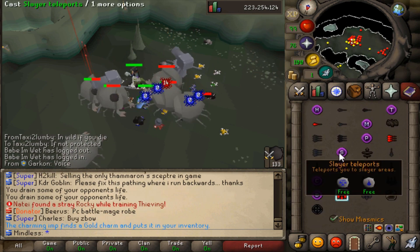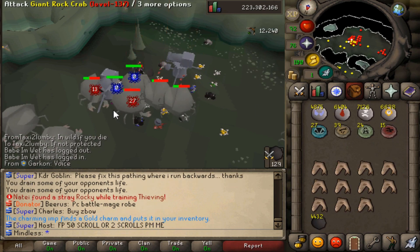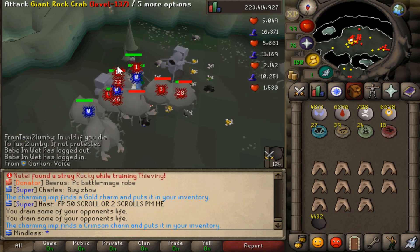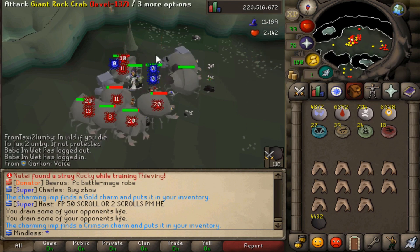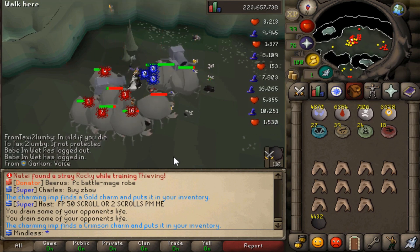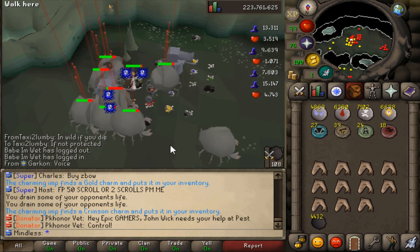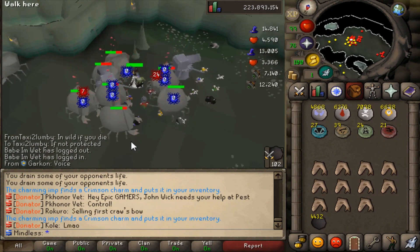To get here, go to your skilling teleports and tab over until you see Summoning. Once you see it, click the Giant Rock Crab teleport and come down here. Find a spot, set your cannon down if you want to, and then release your charming imp — he's going to pick up all the charms you get.